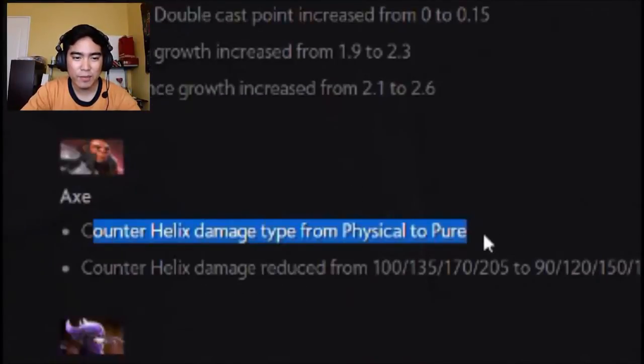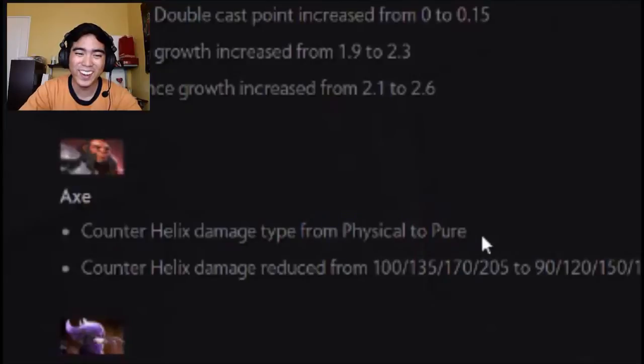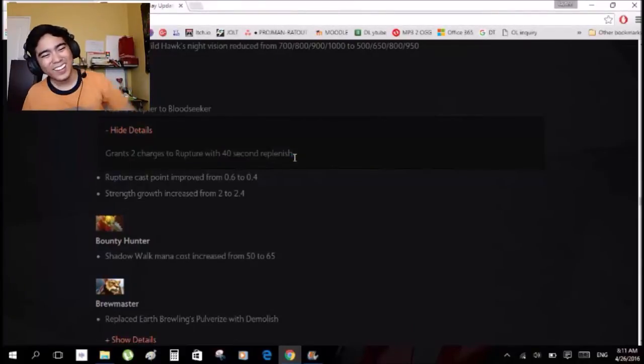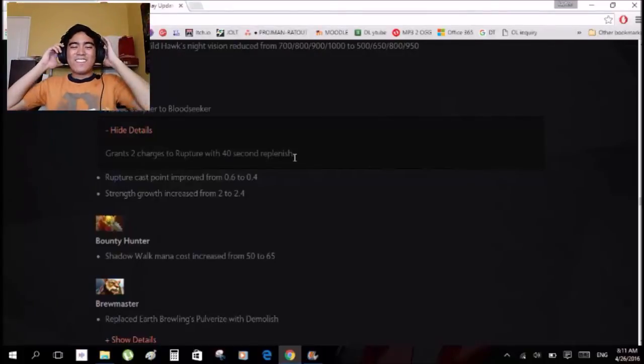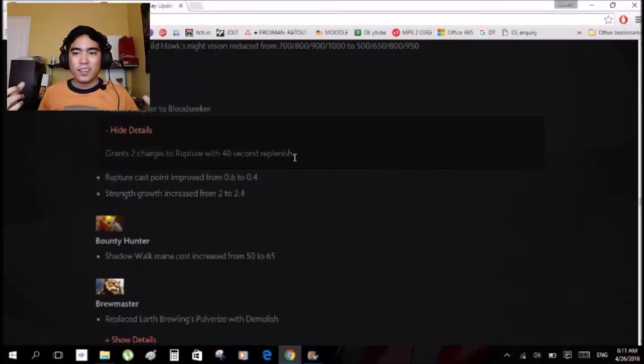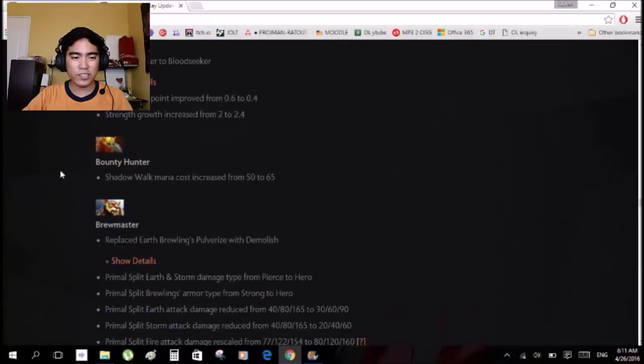X Marks the Spot counter-relic damage type changed — oh wow, ouch, that is so ouch. Bloodseeker Scepter — two Bloodseeker raptures, oh my goodness, that is a very big game changer. And then two raptors and then you put in the blood. Wow, that is a game changer.